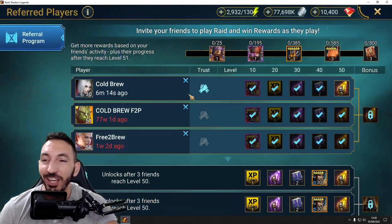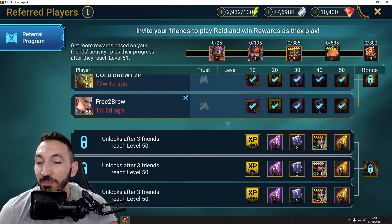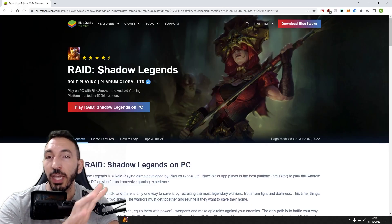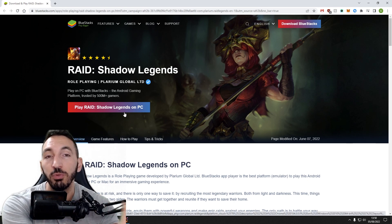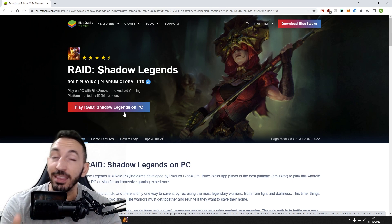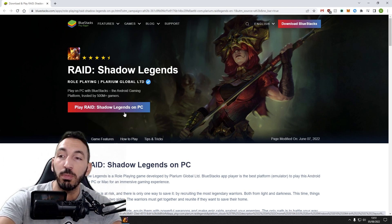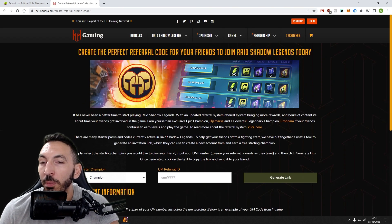Right now I have my own referral going — you can see the Cold Brew account, it's level 30, I'm trying to get to level 50 again so I can get those two Sacreds and then move on to the final three referrals. First things first, click the link down below — that will take you to the page, click to install Raid, and you'll have BlueStacks ready to go. Next up, you need to set up your referral account link, and the HH Hades website has a very cool article about it.